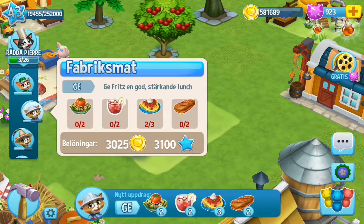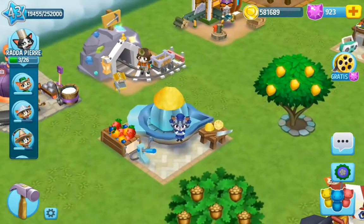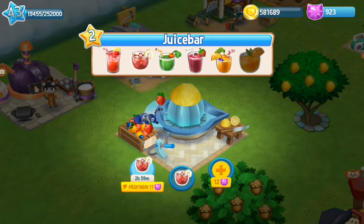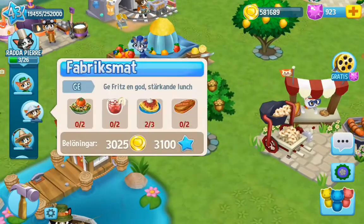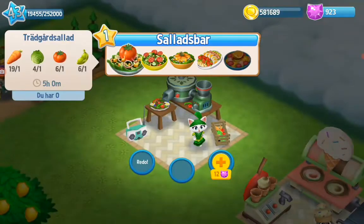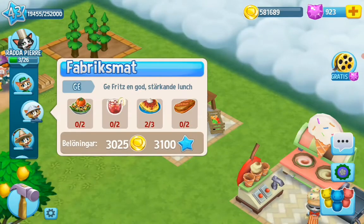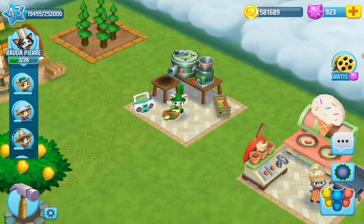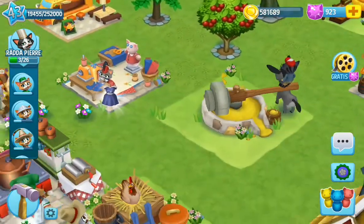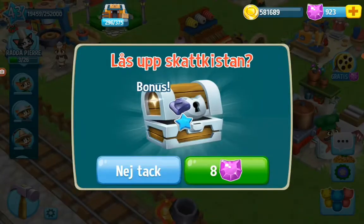Next up is more drinks. Let's make those. Spring cider — sounds good. We need fruit salad. That's good. Omelet. And the bacon sandwich. Let's collect stuff for some as we go.